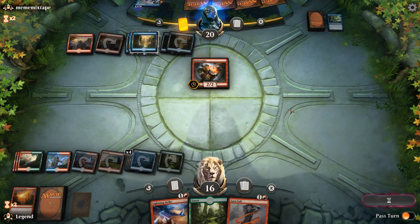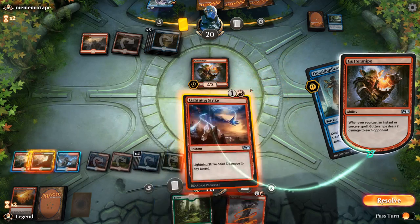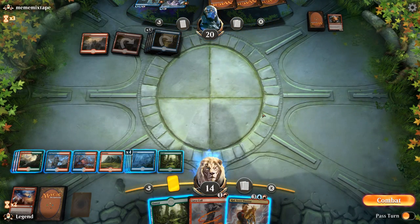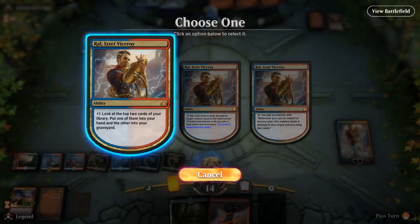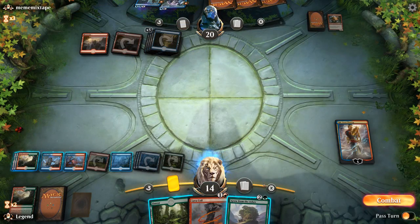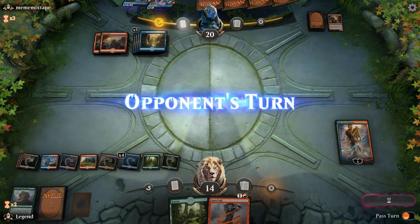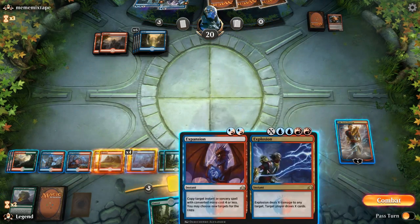Instead opponent plays another Guttersnipe, which we can kill. They also play a Quasiduplicate — so now we can just Lightning Strike the Guttersnipe and our opponent doesn't get to copy anything. Usually we want to keep Lightning Strikes in hand to finish off the opponent, but our opponent kind of forced our hand there. Ral is an excellent pickup. We'll take a Grow over a land — should still have a few basics left. Our deck is now mostly action, still with three copies of Thousand Year Storm, Nexus of Fates, and Expansion/Explosion.